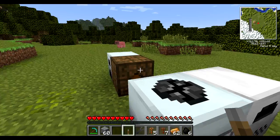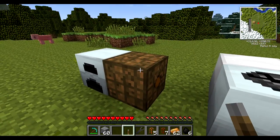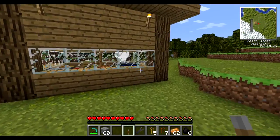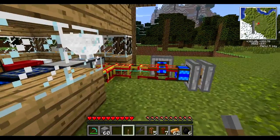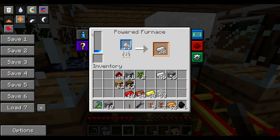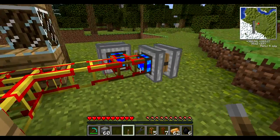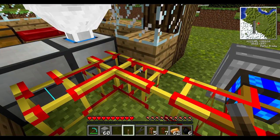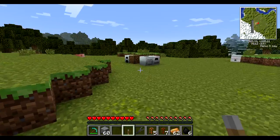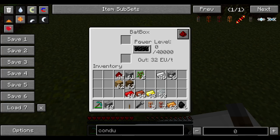Right here I have a BatBox. A BatBox is something BuildCraft doesn't have on its own, but Thermal Expansion gives you the addition — basically a battery of energy. At the moment both of those machines have internal energy input, but I have no way to store BuildCraft energy. There is actually a solution to that, but I'm not going to touch on it here. What you need to understand is that in IndustrialCraft, energy is generated completely differently.